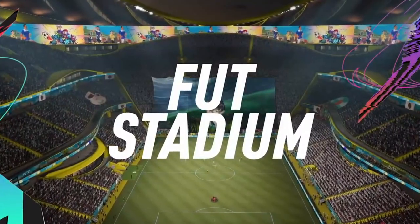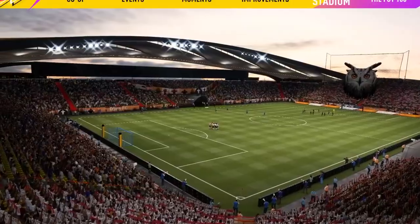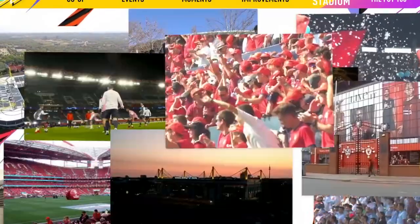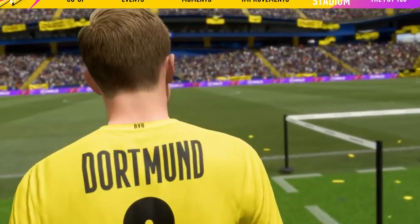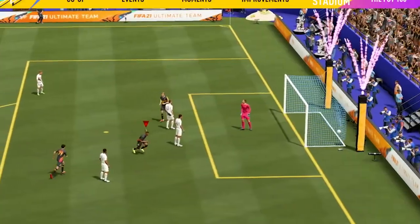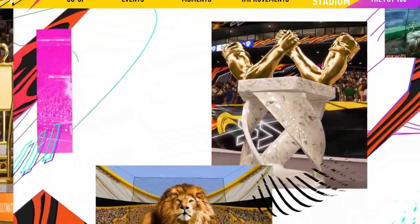It would be pretty cool to design your own kits and stadium and basically take your club from the bottom to the top and win different trophies. I think that's the next logical step for EA for Career Mode. When everyone saw the stadium feature in that trailer, we all wanted it in Career Mode, but unfortunately EA did not deliver that this year. It could come in a future FIFA title, and pretty much we want the ability to have a stadium and upgrade it as the years progress in your save.